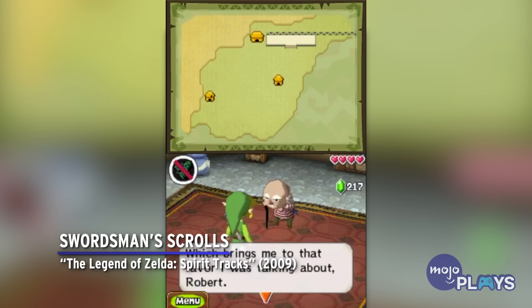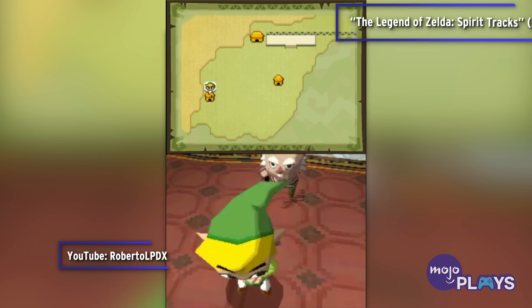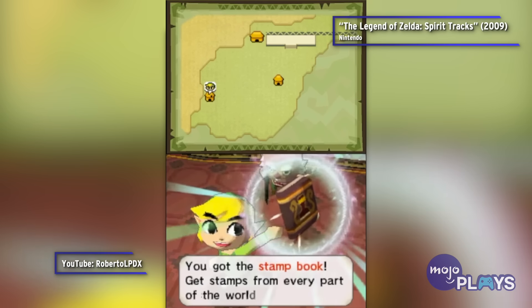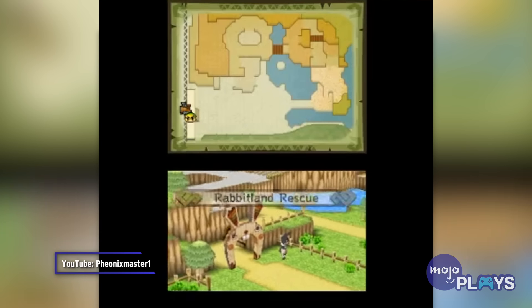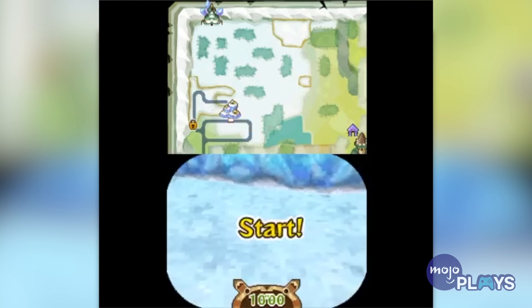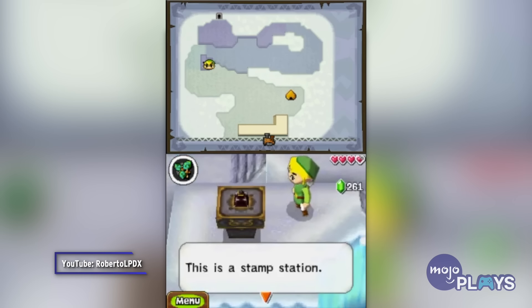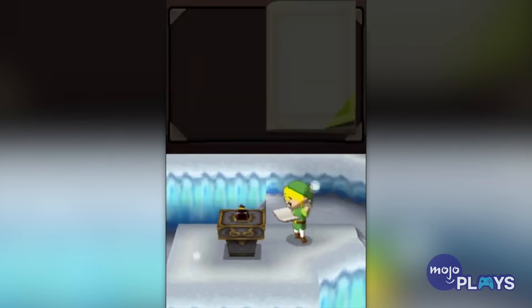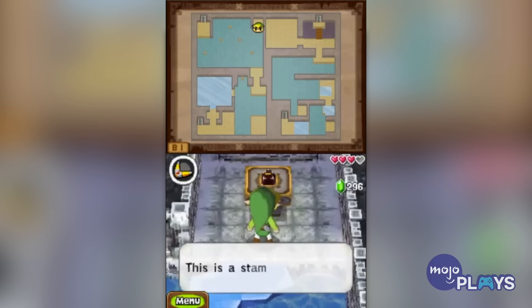Swordsman's Scrolls — The Legend of Zelda: Spirit Tracks. Like many other games in the series, Spirit Tracks features a couple of collectible side quests, both of which can test your willingness to make it to the end. Link is given a journal by Niko, which he can fill up with stamps on his travels. Stamp stations, of which there are 20, can be found in noteworthy areas, from villages to dungeons, and some are more well-hidden than others. However, the more annoying quest is that of Rabbitland Rescue.